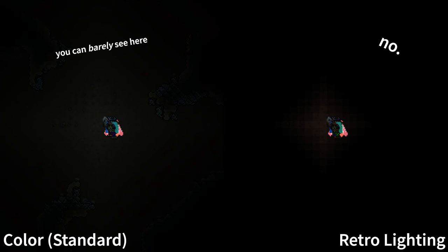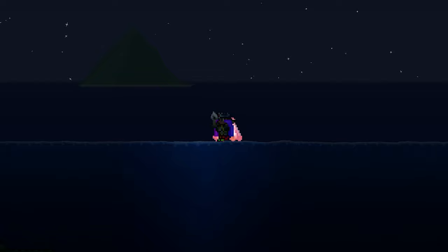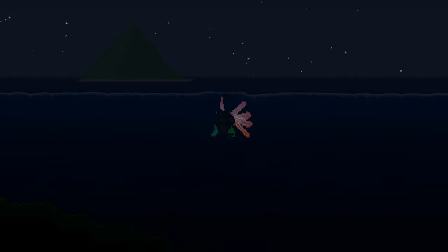The dim flame is much less noticeable in color mode, which most all of us play on, since the lighting engine does smooth out the lighting a lot more. It is still pretty dim though. It technically can be used as a torch, just absolutely not recommended. Oh, also, it doesn't glow underwater either.